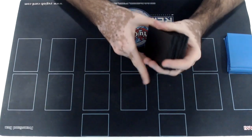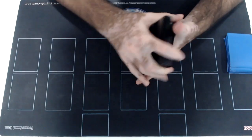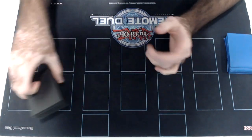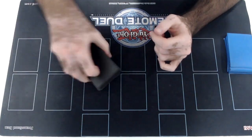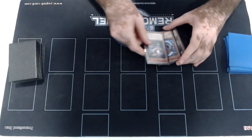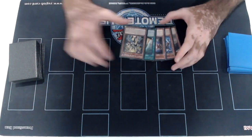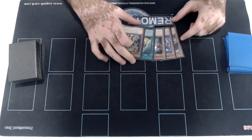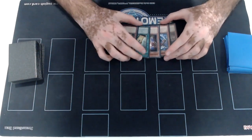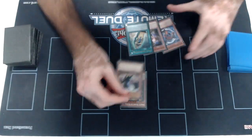I'm just going to give it a few riffle shuffles and a cut, and just show what we can try to do when going first with Lightsworn. So our hand is: Judgment Dragon, Black Dragon Collapsar, Sefer, King Stark, and Imsteady. This right here is already quite a good hand. We have Imsteady plus Sefer with Black Dragon and we have a Judgment Dragon. If I'm starting off with this hand, I'm probably just going to start with Imsteady pitching Judgment Dragon.